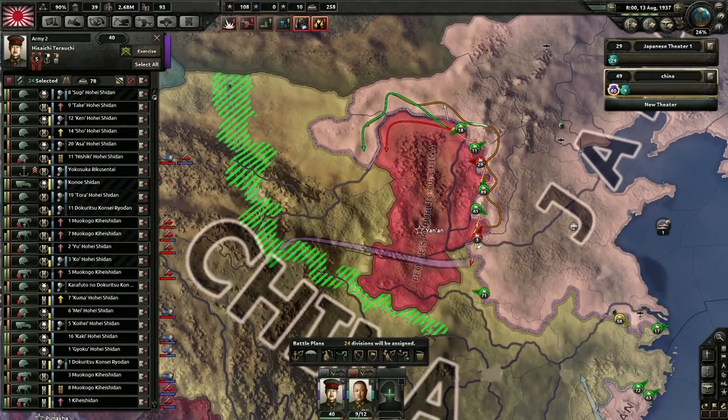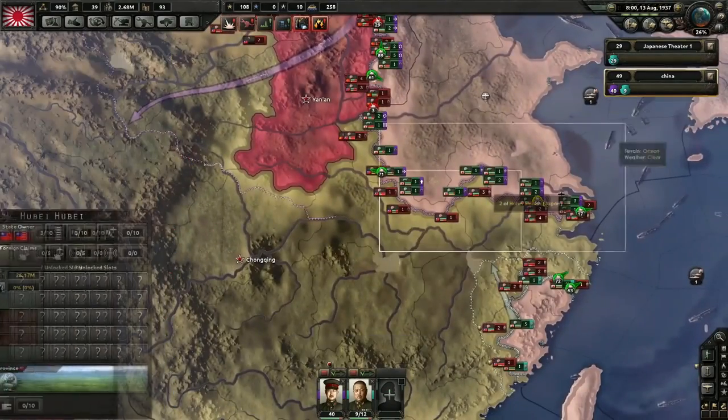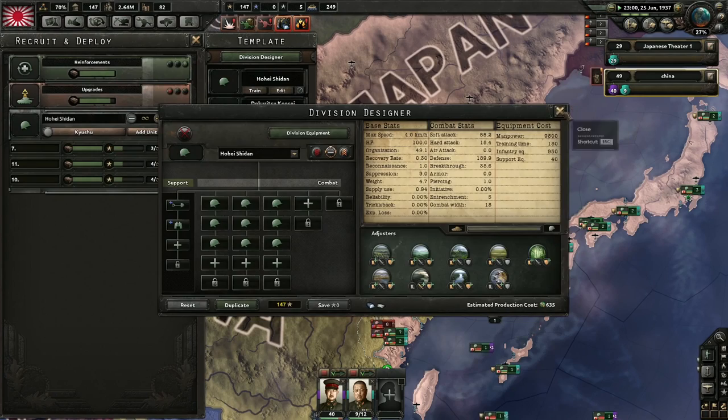In an earlier episode, we learned about how you use battle plans to command your divisions. Today, we're going to take a look at how you can customize and upgrade those armies. And it all starts with the division designer.